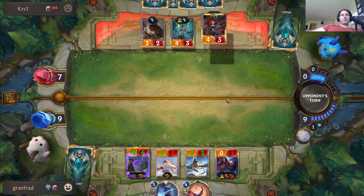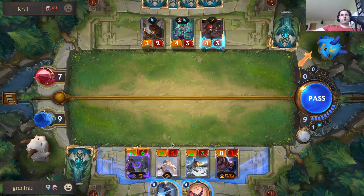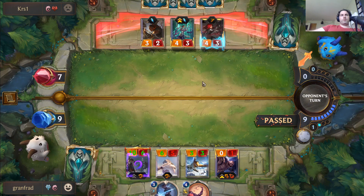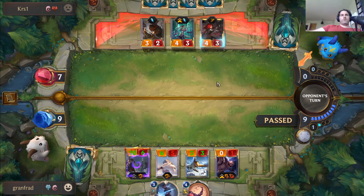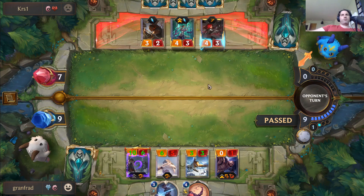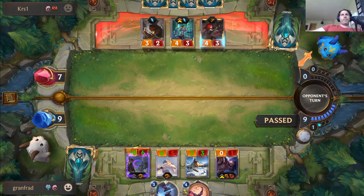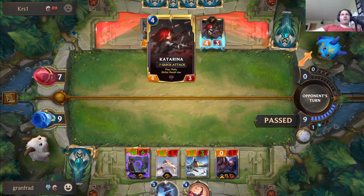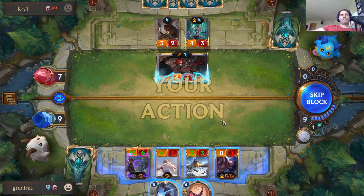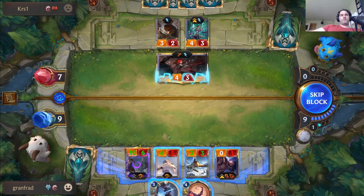No going back — they get a chance to attack this turn. Let's see if they swing back; if they do I can bump up Braum, otherwise I lose my opportunity. When you get a rally from Katarina they usually make a claim — yeah, good, okay. She's going to deal four.